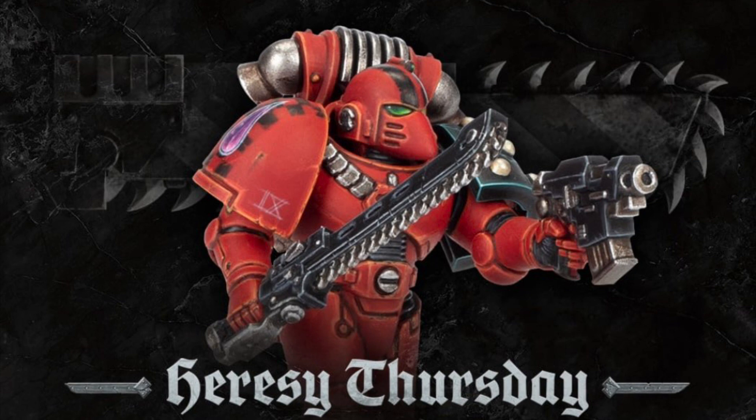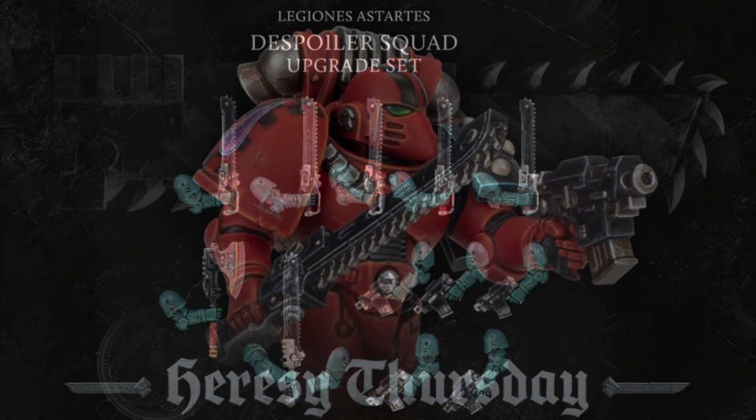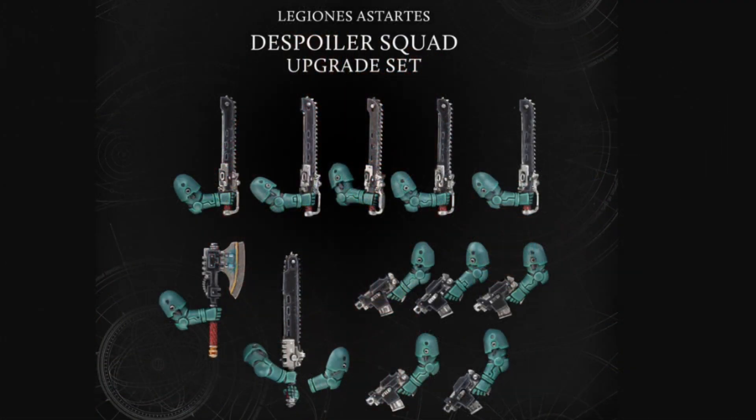Not only are these not plastic, there's actually not enough in the kit to make a full squad. But let's have a look at what we do get in the upgrade set. We get five chainswords, a two-handed chainsword with the correct arm to go with it, a power axe which can be used as a charnable weapon, and five bolt pistols as well.